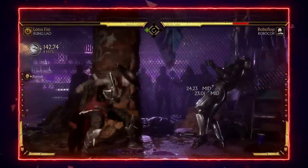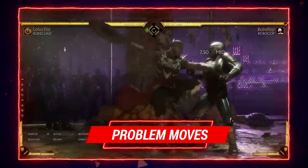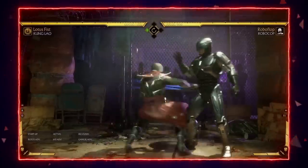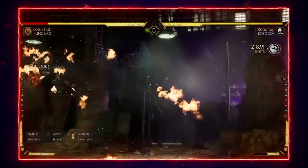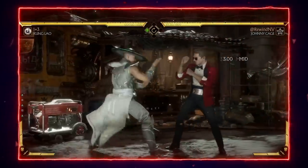The first string I'll cover how to punish is Kung Lao's 4-2-1-4. This string is negative 13 on block, so as long as you use anything faster than 12 frames you should get a full combo punish on it every time.